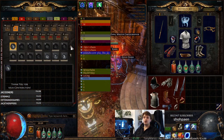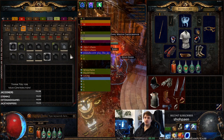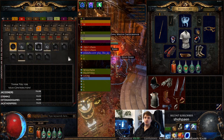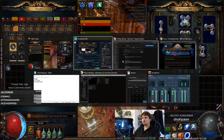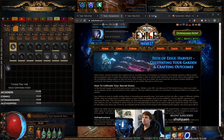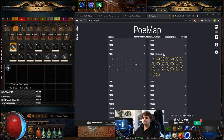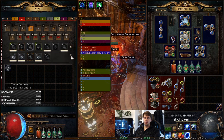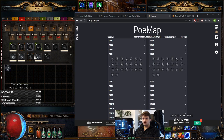Right now I don't have any new maps to run — I already have the completion bonus for all of them. So what I'm going to do next is go to poemap.live. In here I can trade maps. Let's say tier 4 — I have these three maps: the Lava Chamber, Park, and Shore.